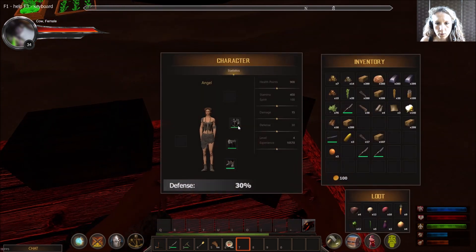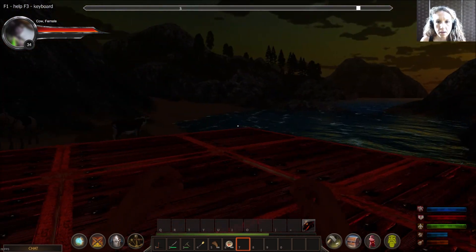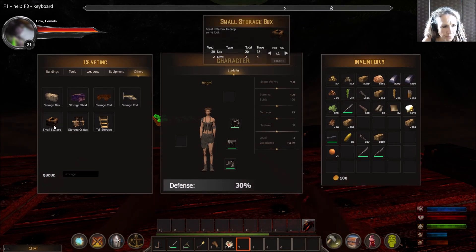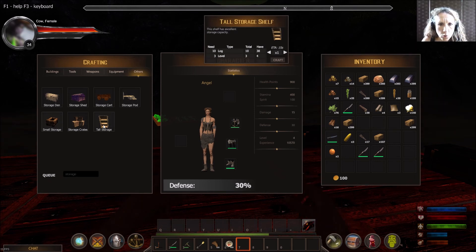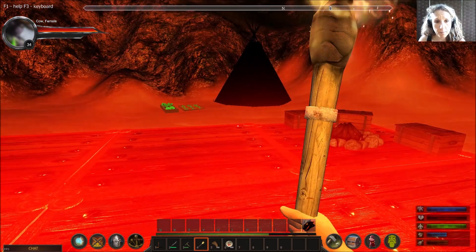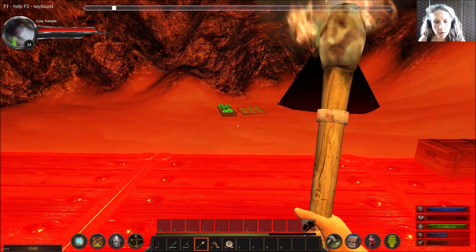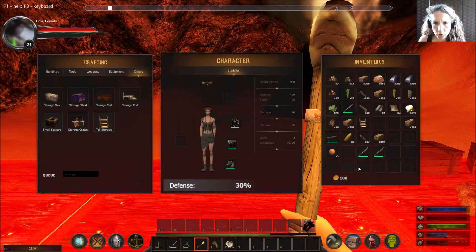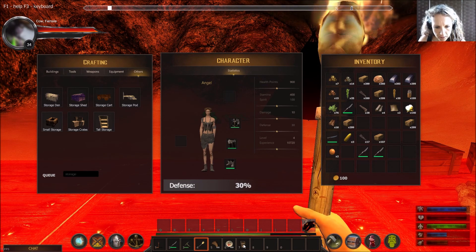We've got fruit to put in one plot, and sweet corn which I haven't got space for. We definitely need more chests. We actually have some tall storage we can place — 'tall storage: excellent storage capacity.' Now, the last time I placed one of these shelving units I ended up with it facing the wrong way, so I'm hoping that's not going to happen this time.